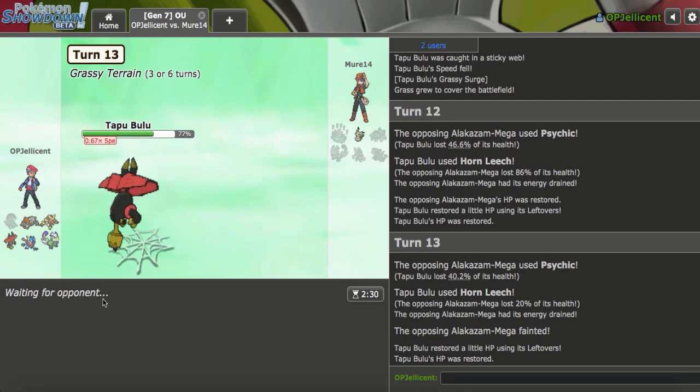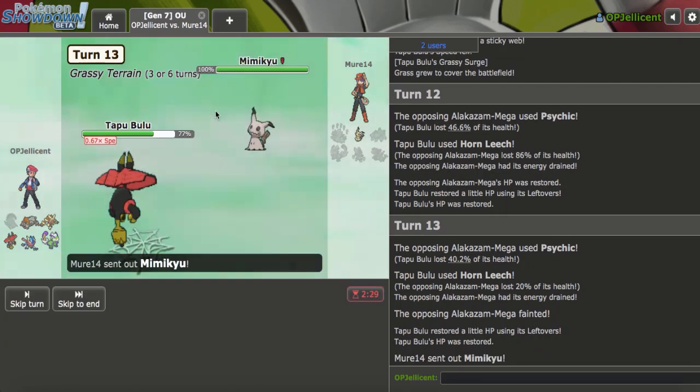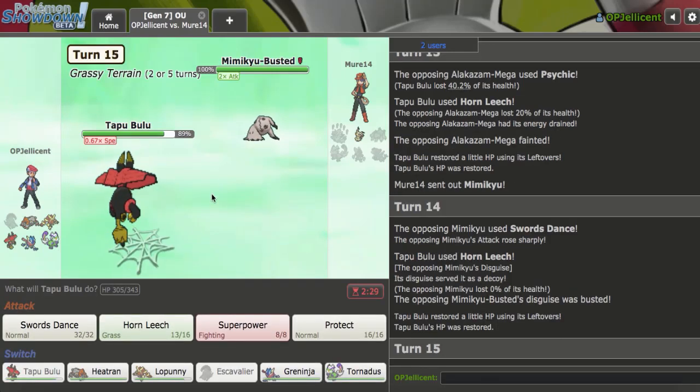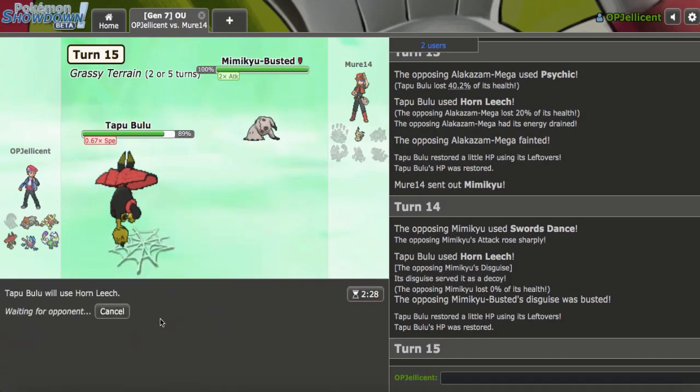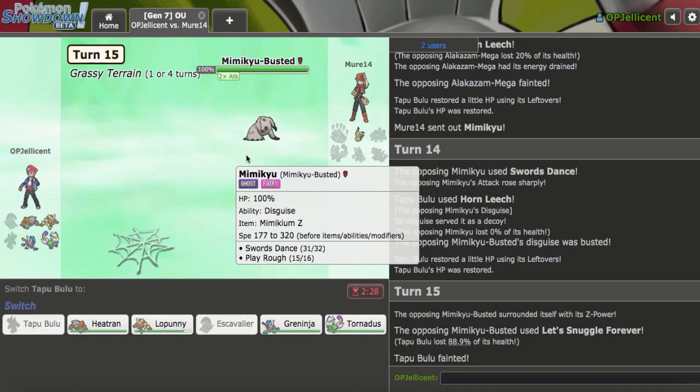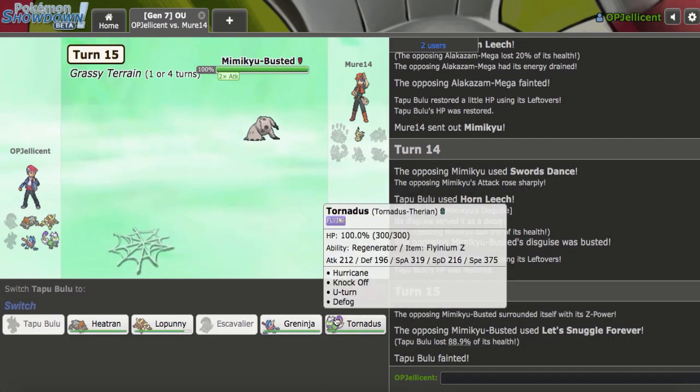Two really odd games to start it off. At least Escavalier came out this game — I'm pretty sure in the first game every other Pokemon came out besides Escavalier. My play is always to stay in on Swords Dance since that's their only way of winning. They have to go for a Z-move here to even have a chance of knocking me out, but they should try to SD again on a switch. No, they just go for the Z-move — I think they should have always Swords Danced because that's their one way of trying to win.